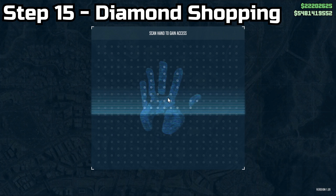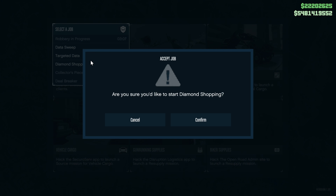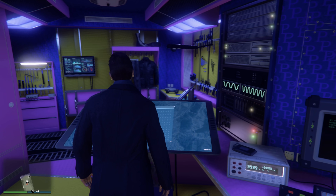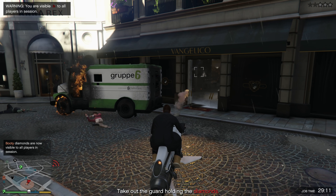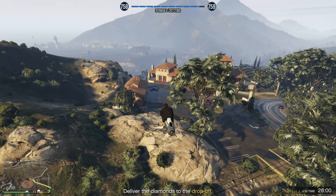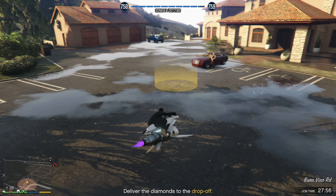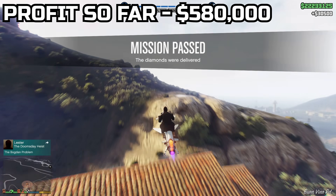Step fifteen: once you get back inside your Terrorbyte, go to the client jobs menu and start up Diamond Shopping once again. Head over to the location — which is always in the same spot — kill all the guards, fly in, grab the gold or diamonds, and make your way back to the delivery location, which is also always in the exact same spot. Get another beautiful profit of $30,000.